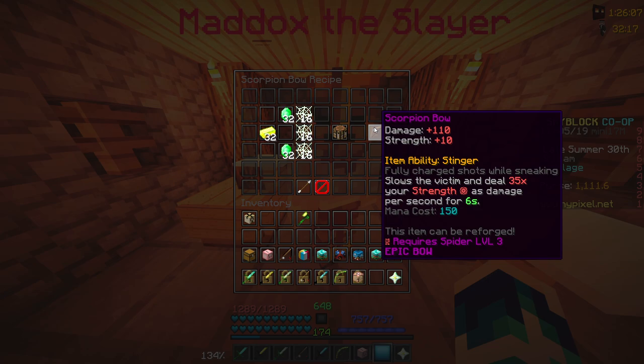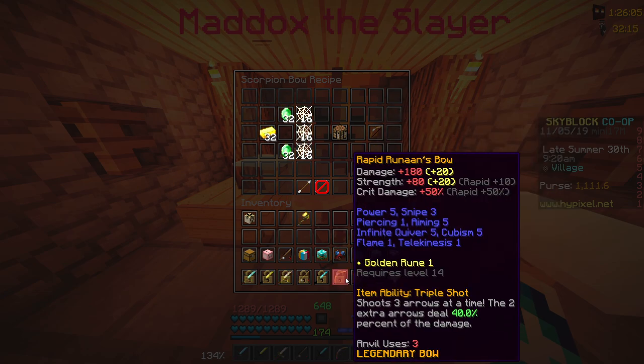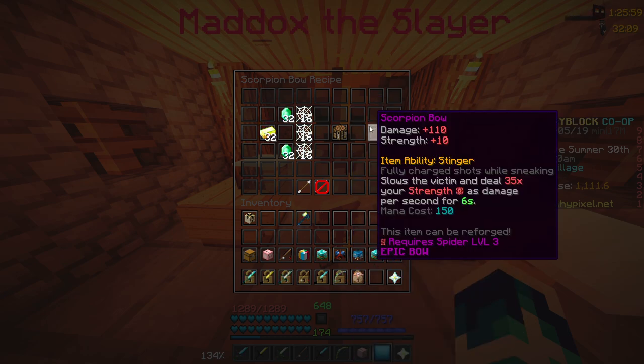110 damage, 10 strength. Just to put that in perspective, here's my Runins maxed out — that's 160 damage, 60 strength. So this is 110 damage, 10 strength. You're probably thinking that's so much weaker.